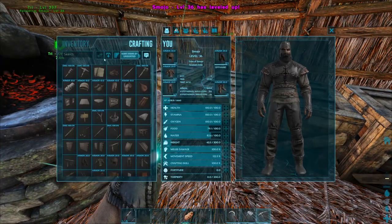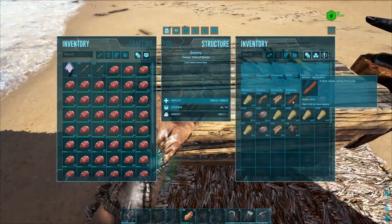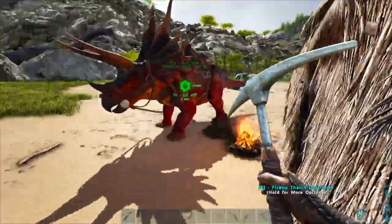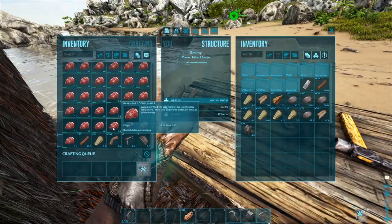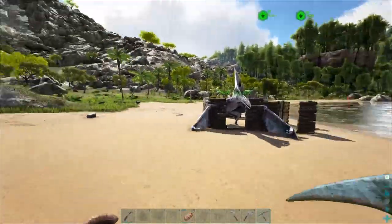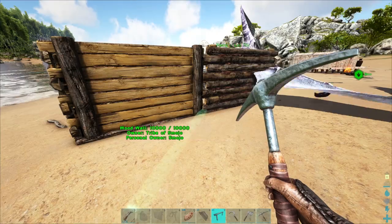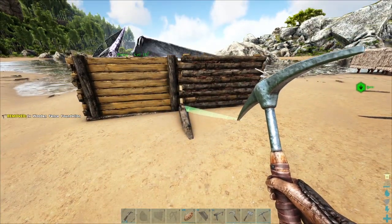I'm going to try making some wooden fence foundations — three of them, which is just fiber, thatch, and wood. We're gonna get these ramps out. We can't place ramps — that's the problem right now. We gotta figure out why. My theory is the ramps require nearby foundation support, so if I place a fence foundation, does that add support? No, it doesn't.